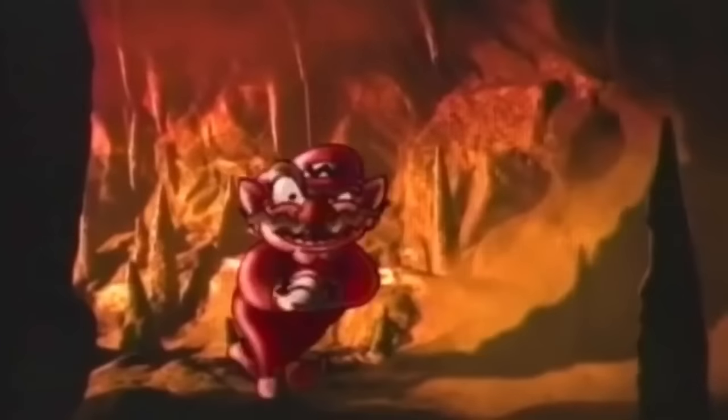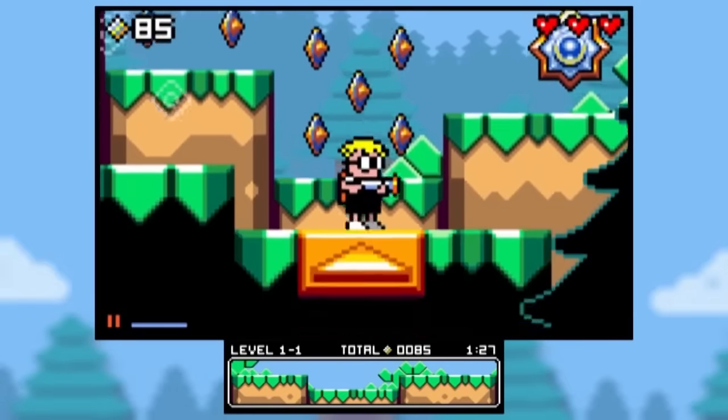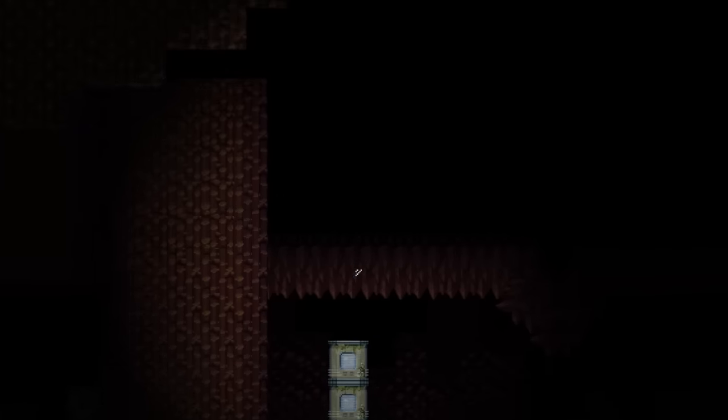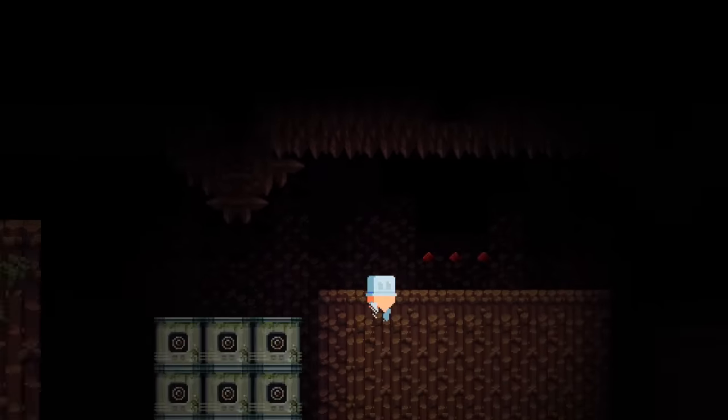While the implementation is unique, this is a gimmick we've seen before. Nintendo toyed with jumping between the foreground and background in Wario Land on the Virtual Boy, and you can see a similar mechanic employed a few years ago in Mutant Mudds. The good news is that Delve Interactive has taken a familiar concept and added enough fresh ideas to make it stand out.